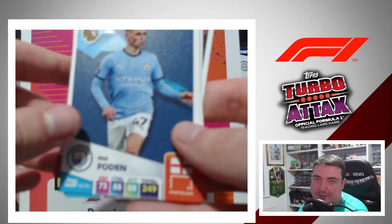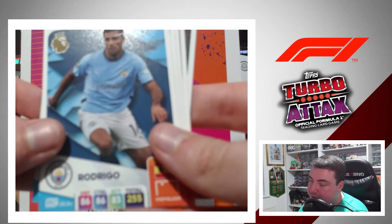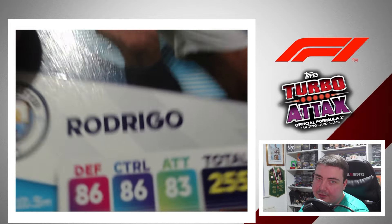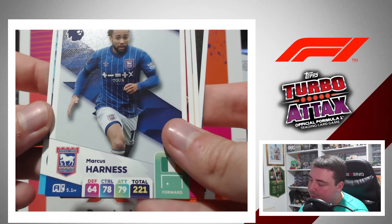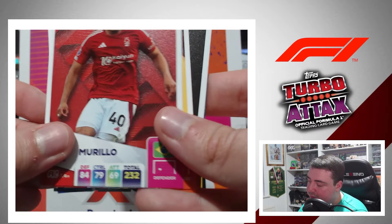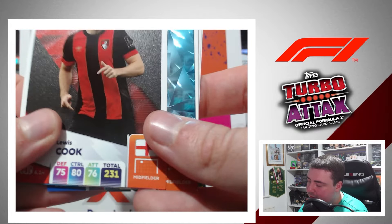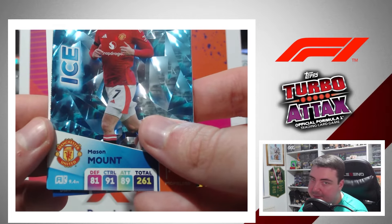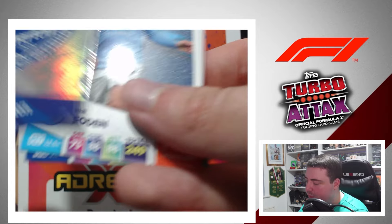Seventh and final classic tin pack: Phil Foden for Manchester City, Rodri for Man City — come on Rodri! Marcus Harness for Ipswich, Murillo for Nottingham Forest, Kurtz Jones for Liverpool, Lewis Cook for Bournemouth, Mason Mount Ice Card — think that's a new one — and the Everton Club Badge.